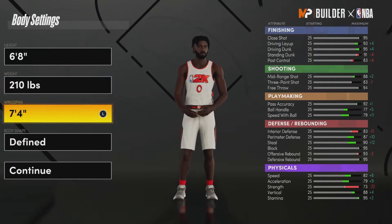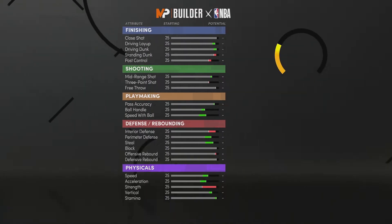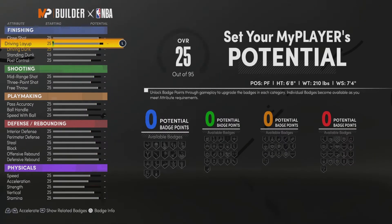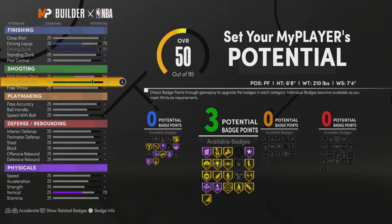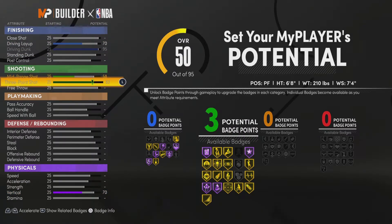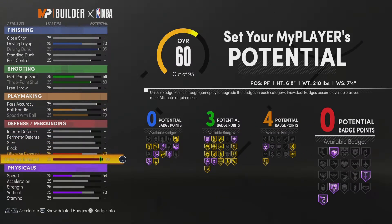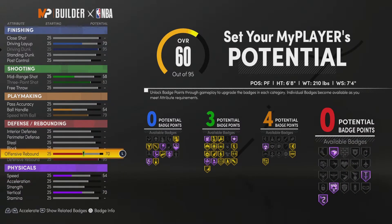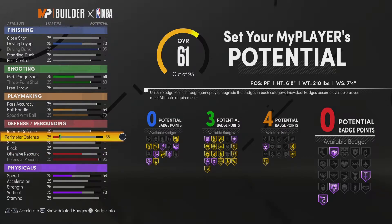You want to go 6'8, 210, 7'4 wingspan. I go build body time — I always start every build like this. Max out the two-point shot because it helps the mid-range, max out the speed of ball because it helps the ball handle and your speed, and max out the defensive rebound because that helps your offensive rebound.